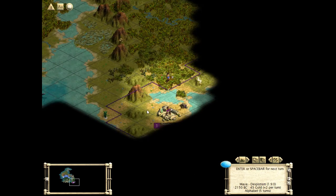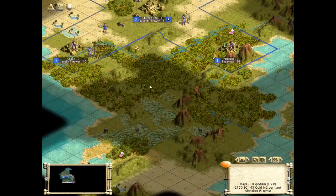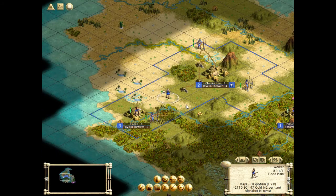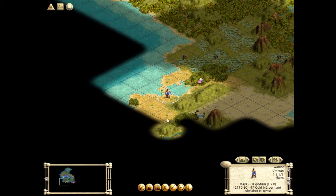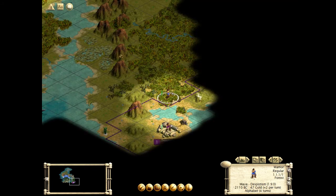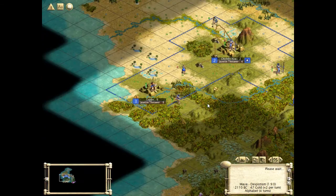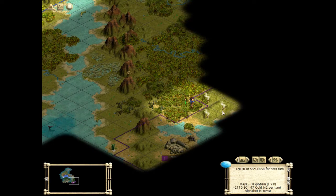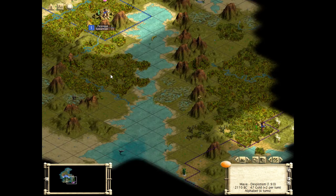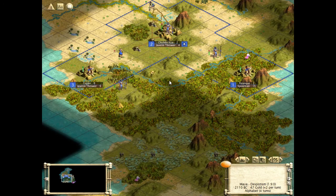He's on flatlands — very difficult for him to counterattack. He has not... cannot have city walls. He might have them by the time we get there. Let's have a look. That's the city of Bergen. The city can be there — probably is. My goodness, three incense! Wow, that's a lot of luxuries.